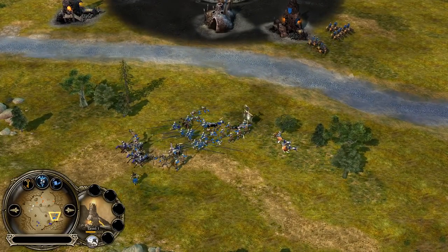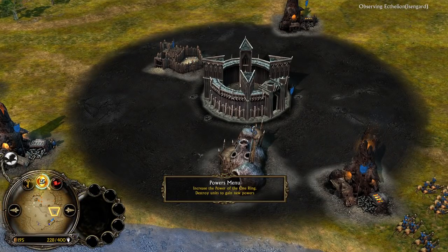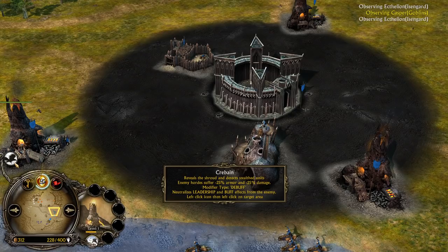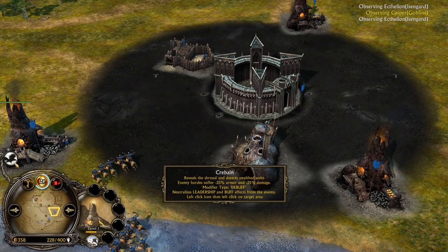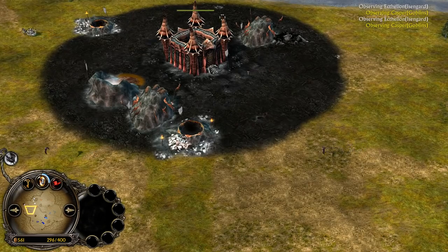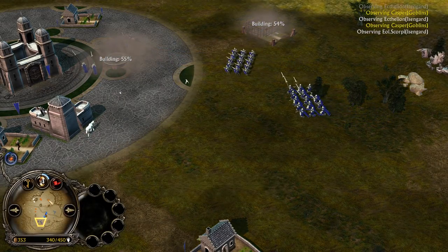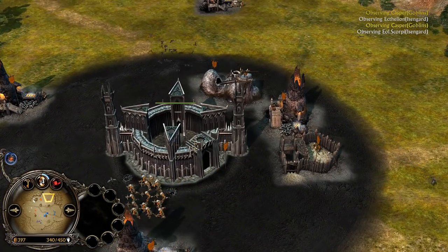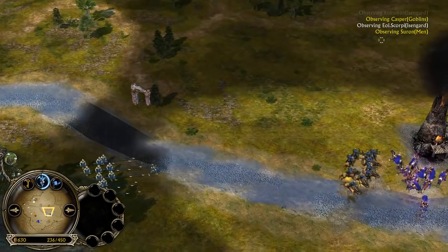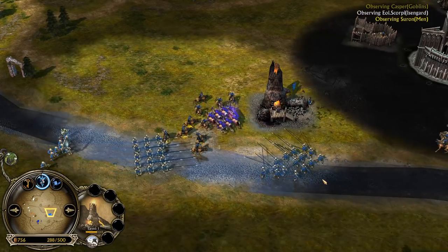It's a back-and-forth game. Let's take a look at the current command points and power points: Actelion, the blue Isengard player, has almost 6 power points collected after the Cribain, with 400 command points available. Kasper, the white goblin player at the bottom left, has only 1 power point collected and 400 command points. Scorpion, the orange Isengard player, has 4 power points collected after the Vision of Palantir, with 450 command points. And last but not least, the Man of the West player Sauron has nearly 4 power points collected after the Human Wood, with 500 command points available.